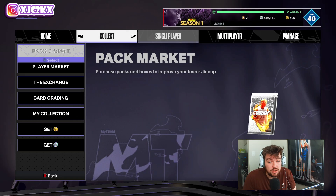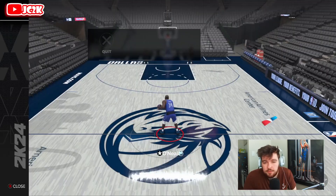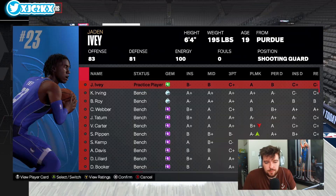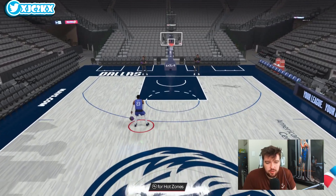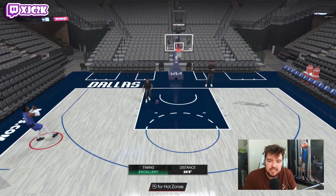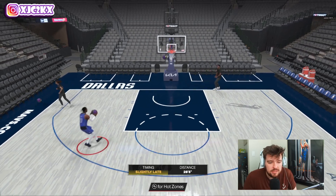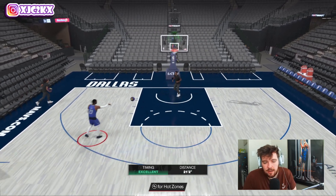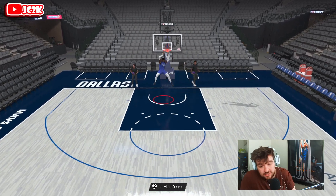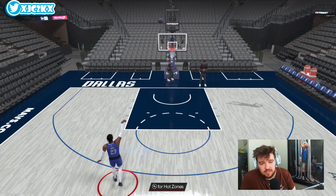Interested to see what his release is looking like, because if he's got a nice release this is a really really good budget shooting guard. Just thinking about how good this card could have been if he could play point guard — he'd be right there with guys like Brandon Roy as the best budget point guard in the game. The release is not amazing, I will say it's hittable but certainly not amazing. It's pretty fast, but I wouldn't say it's a great release by any means. In terms of slashing, 91 speed is going to make him a very capable dunker, and six-four gives him pretty good size at the two.